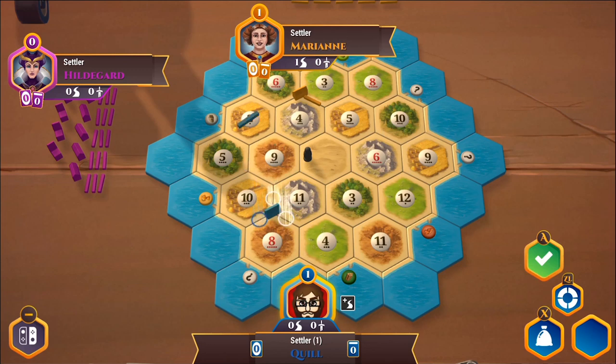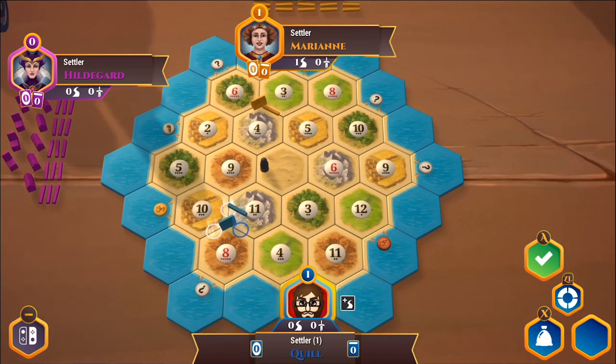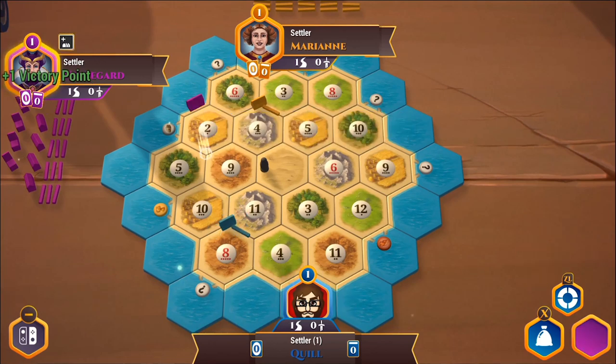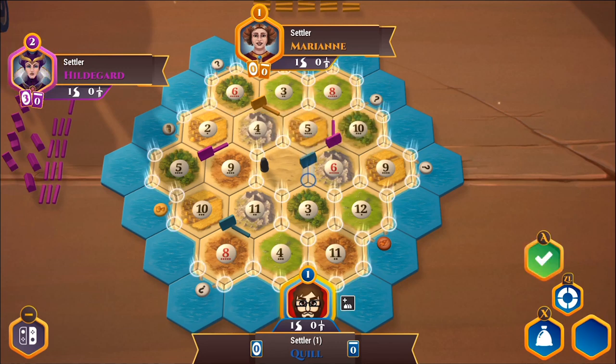I'm going to place a road southwest, away from where Marianne has placed hers. Then Hildegard will go next. One of the things with second settlement placement: the order goes Marianne, then me, then Hildegard — then we place a second settlement but in reverse order. So Hildegard was the last person to place her first settlement but the first to place her second. It's a nice little balancing mechanic.